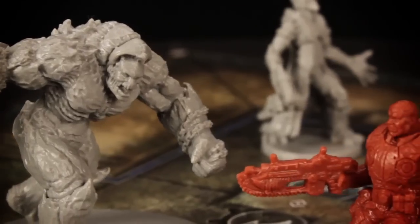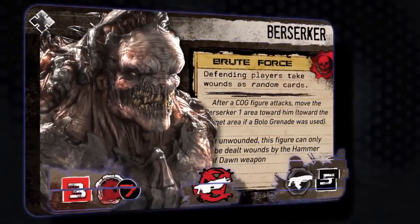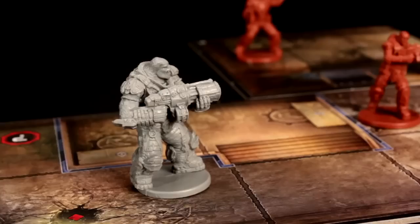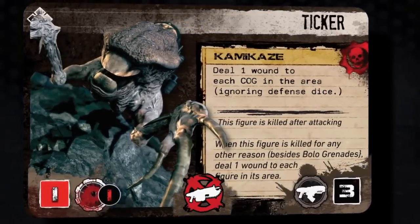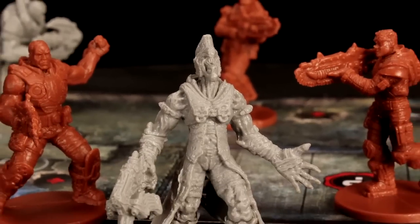Every mission features a new combination of Locust enemies. Berserkers blindly charge toward players when they attack. Boomers, on the other hand, choose long-range targets at which to lob highly destructive grenades. And while simple-minded Tickers rush at enemies before exploding at their feet, the clever Kantus will revive his fallen comrades, returning them to the fight.